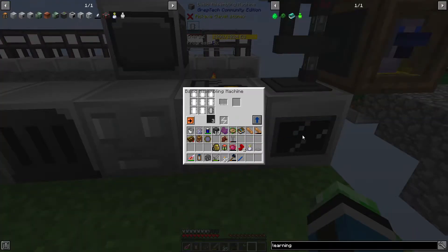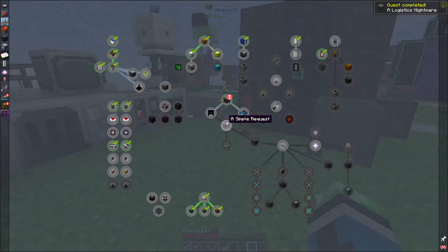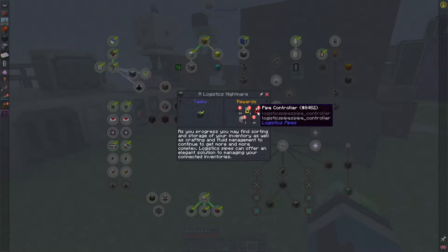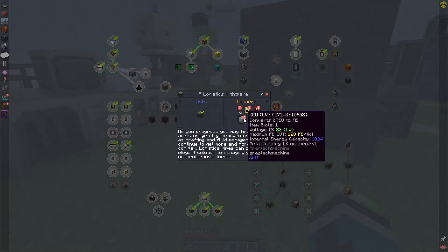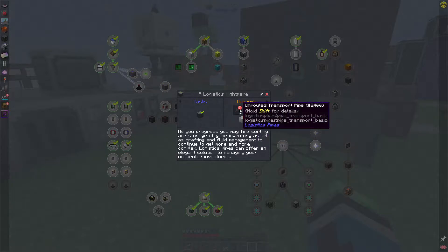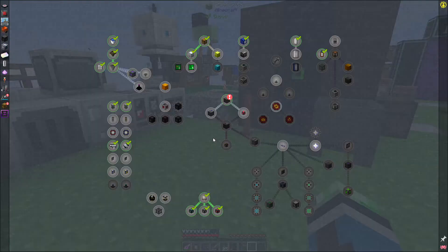Now let's go ahead and make the first thing I need from Logistics Pipes: the Logistics Power Junction. All those items I just threw in there were to make a Logistics Power Junction, which you only need one of for your entire Logistics Pipes network. As you progress, you may find sorting and storage, as well as crafting and fluid management, to get more and more complex. Logistics Pipes can offer an elegant solution to managing your connected inventories.